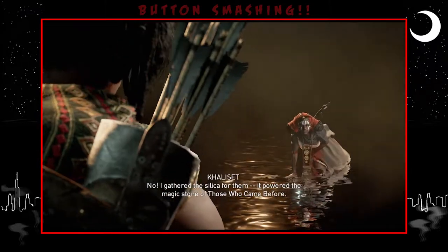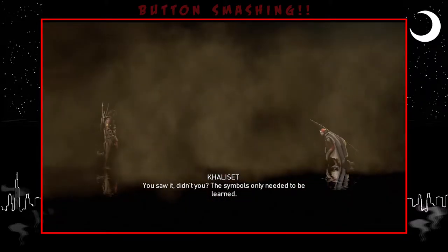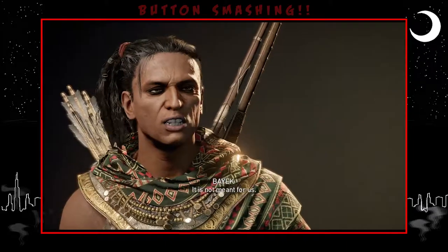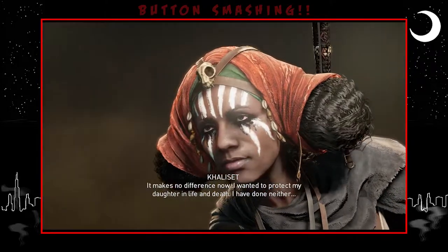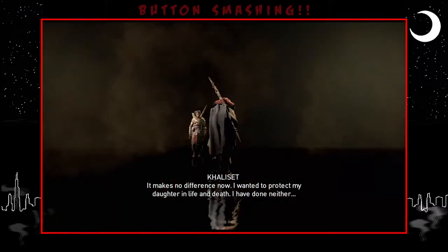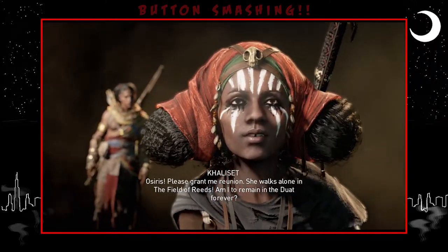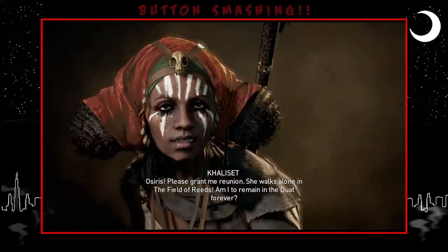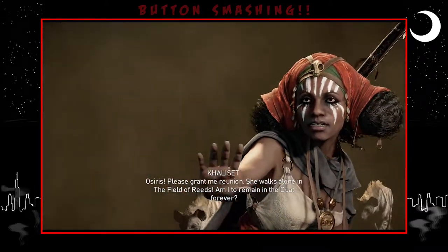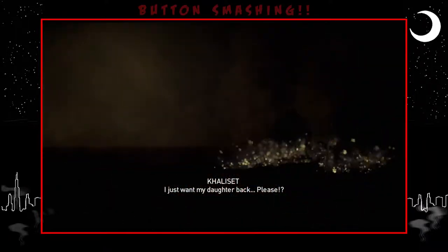No! I gathered this silica for them. It powered the magic stone of those who came before. You saw it, didn't you? These symbols only needed to be learned. It is not meant for us. It makes no difference now. I wanted to protect my daughter in life and death. I have done neither. Osiris! Please grant me reunion. She walks alone in the field to breathe. I just want my daughter back!